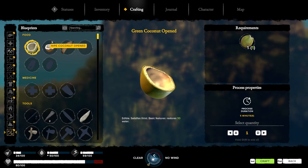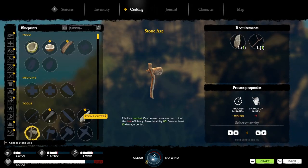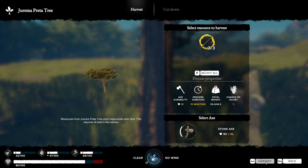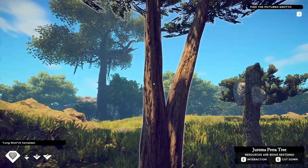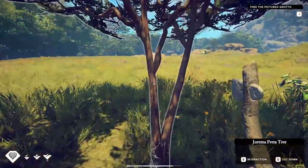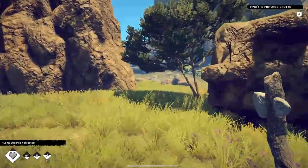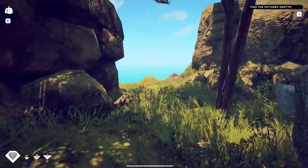Going to go over to the crafting menu. A lot more things have opened up. I'm going to make a stone axe, which requires a stone and a small stick gathered from the ground and a tree. With that we could cut trees down — but we don't want to do that. We want to gather resources. If I gather resources and interact with the tree, they will restore in 21 days. If I cut the tree down they will not restore. These long sticks are very important and basically hard to get early in the game.